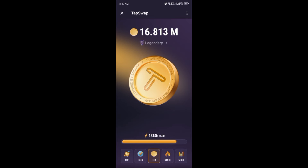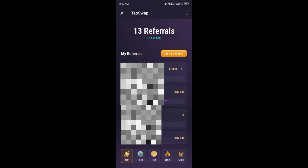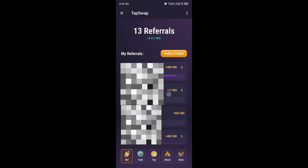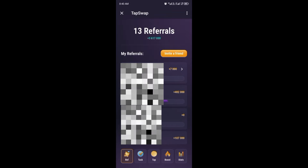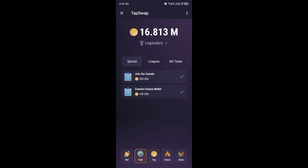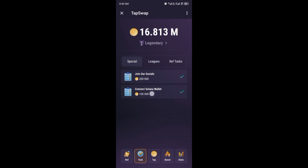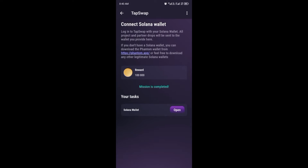After joining, you tap on the screen and your coin will start increasing. There are tasks that you can do on this screen — check out the tasks you need to do to claim your coins. This is your referral page where the people that you referred are. If you click on tasks, you see the tasks you're supposed to do, including special tasks and referral tasks. For the special tasks, you join your social channels and complete the tasks to earn 200,000 coins.